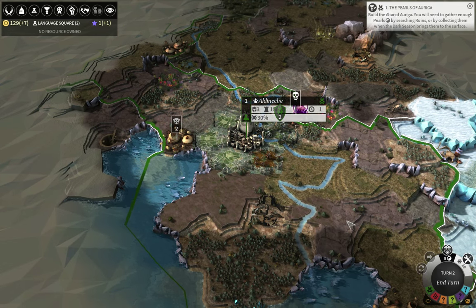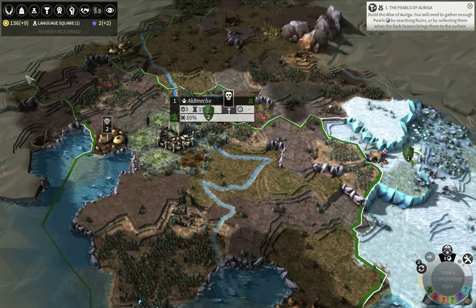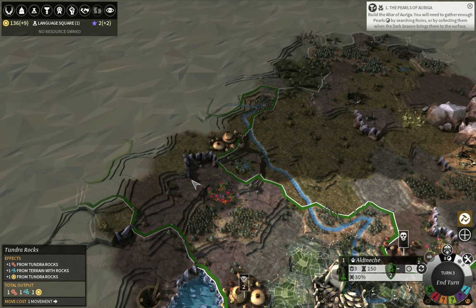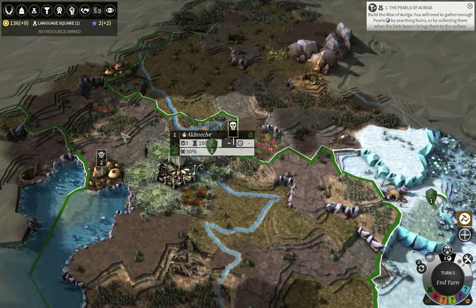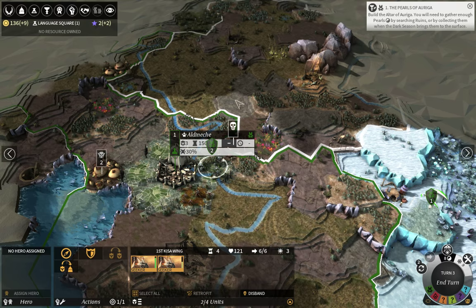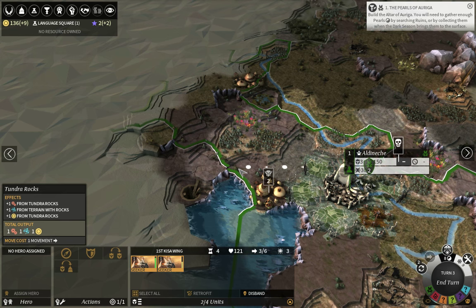The only situation where an Ally player would get those techs is if you settle on top of a resource tile you didn't know about — for example, settling on a Palladian tile — and then you can't extract it with the Skiffin since it cannot extract from cities or existing mines. That's totally intended. Let's end this turn. Language Square will be done in one turn.